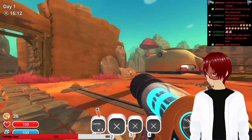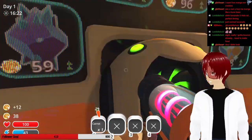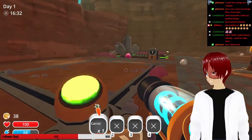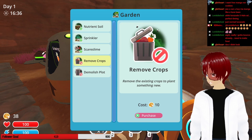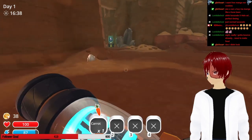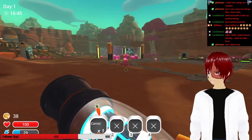Let's go find some more slimes, because I need to get a lot of honey. It's weird how it costs money to demolish it. Nutrient soil, sprinkler, scare slime — that's a lot of money. Can I go down here? Nope, it's blocked. The grotto costs 1,795. That's a lot of money.